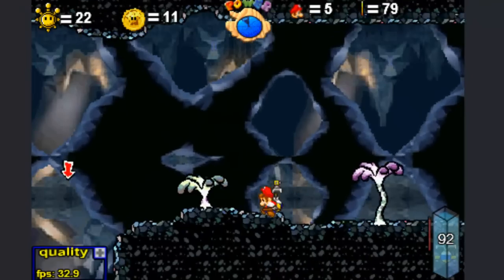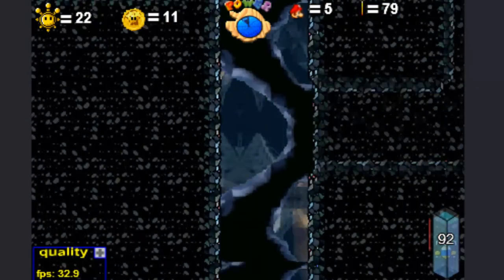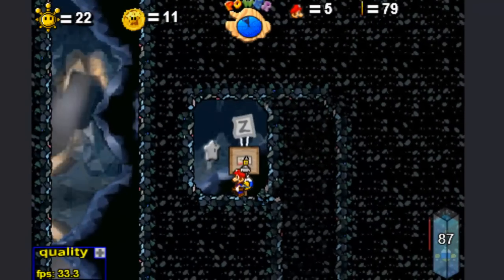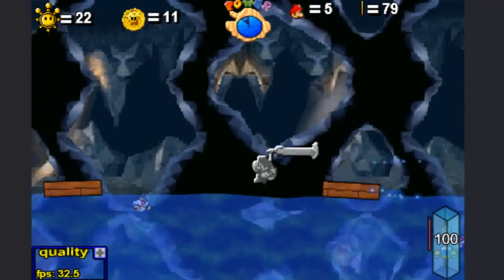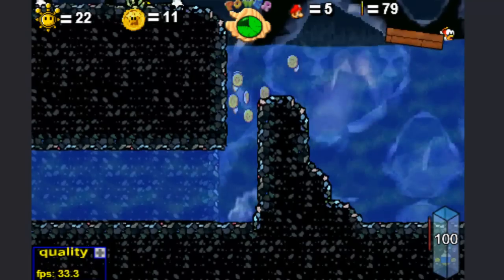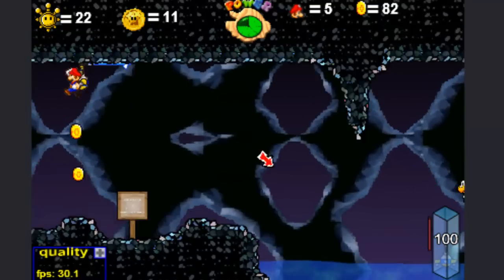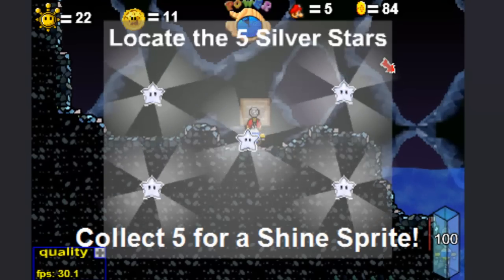Let's go ahead and just go down the quick way, and I'm pretty sure we just have to rocket nozzle up here and grab this. We're going to have to get over to that area really quick, so turbo nozzle — slam on through, get some coins, keep zooming on through. Oh, there is actually a special stage here — that's very cool. What does this say? Locate the five silver stars, collect for a shine sprite.